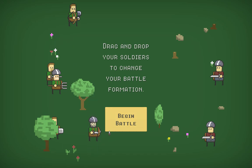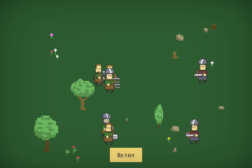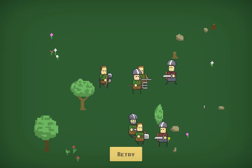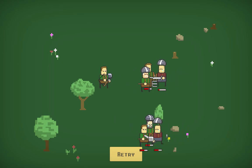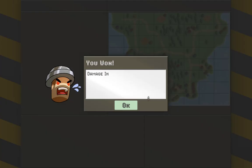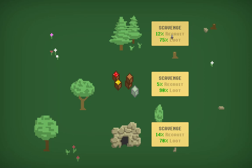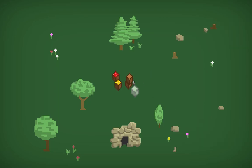We'll go to the next spot and attack. These guys have swords, so we'll try to line everyone up as best we can. Winning so far — this guy's taking some damage. That's a win! I took some damage so we need to rest. We got loot, loot, and loot — I'll take it all. Got a sword.